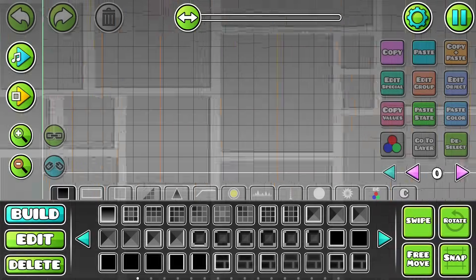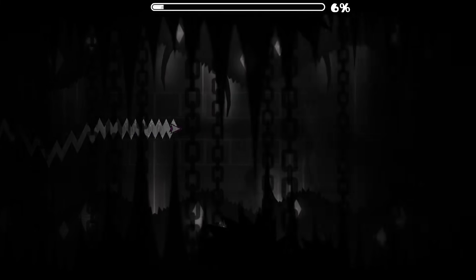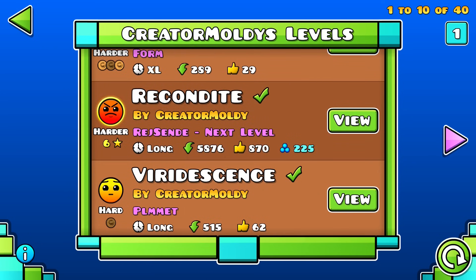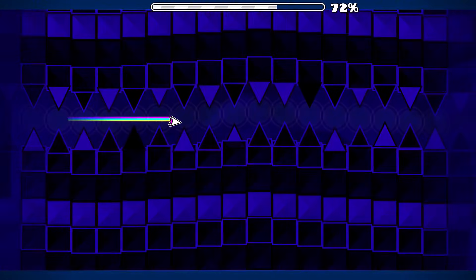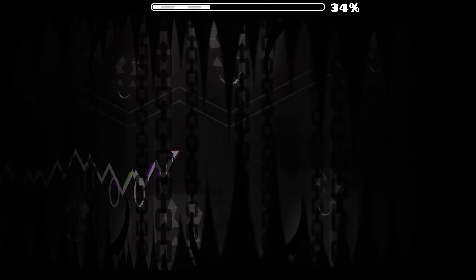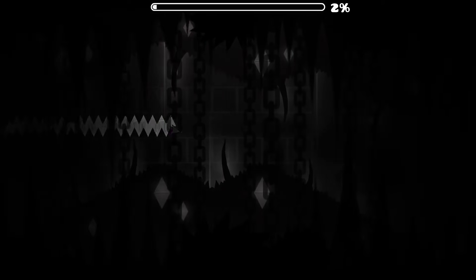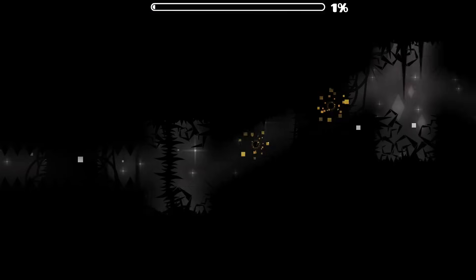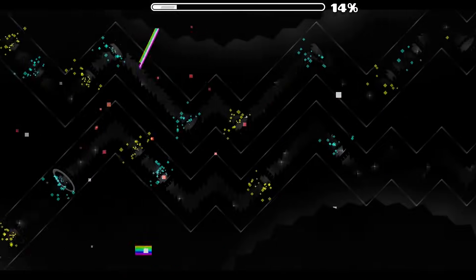However, will it stay the most impossible level forever? When levels this hard are created, there is usually always at least one thing they can improve on — whether it be their length, making harder inputs, or even increasing the clicks per second required. That's right, I'm making a level. I will make a level so hard that it will claim the throne of the most impossible level, requiring insane inputs and clicks per second, and it will be almost physically impossible. I am actually a featured creator in-game, so I know how to decorate and build levels. One thing Metathesis didn't have was a super long length, being less than a minute long — that is already one area I can improve on. Using triggers, I can make a level require even more clicks, reaching the human limits of this game. Difficulty in this game has come so far, and it will only go further.